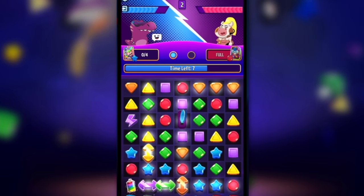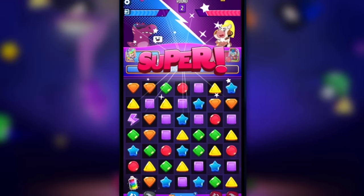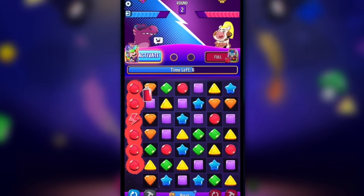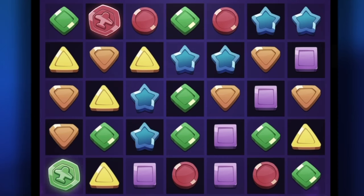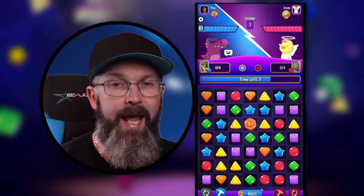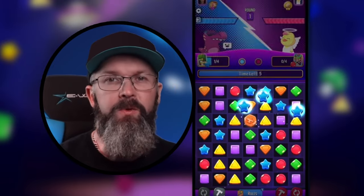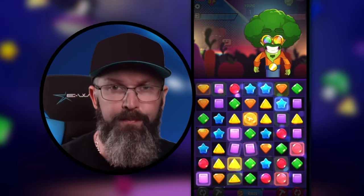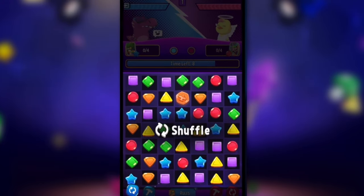Getting your booster filled can be incredibly difficult with only one turn — there's not always a blue extra move just waiting to be cashed in. This is where the hammer comes in clutch. If there's a tile you can remove to create a blue four-in-a-row, go for it. If not, try hitting a lower star to have three blues fall into place. If none of these work, use your shuffle to mix things up.